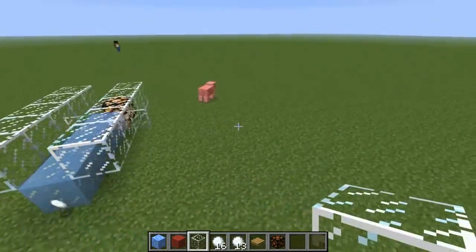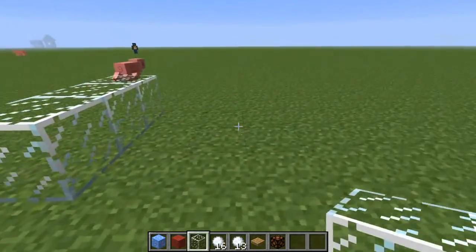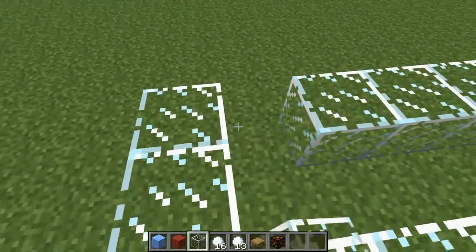The next hole we're going to make is a more advanced one with a turn. Now, keep in mind this practically is mini golf — it's not full-size golf. That would be kind of hard, although a mod could add that.